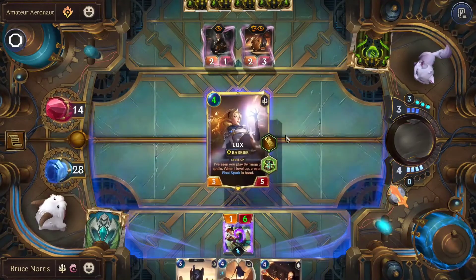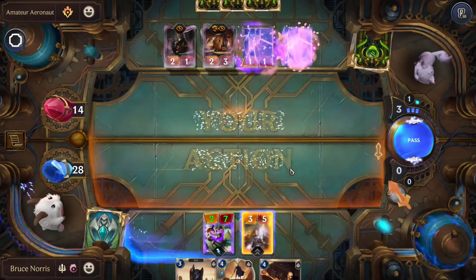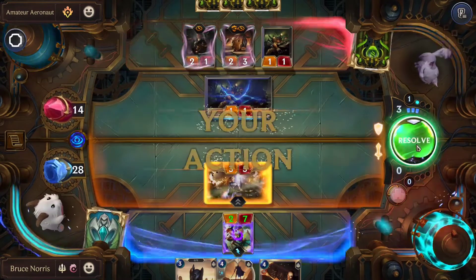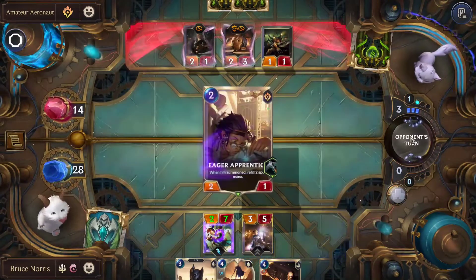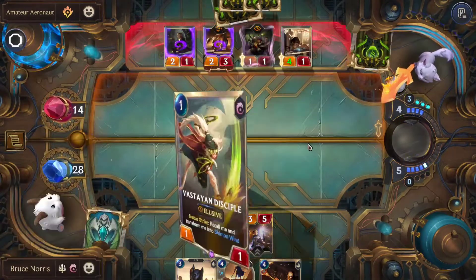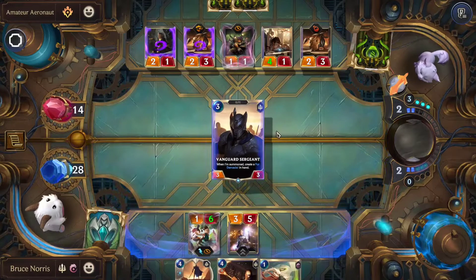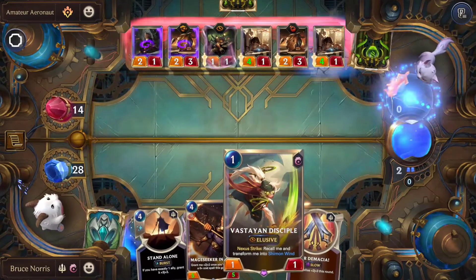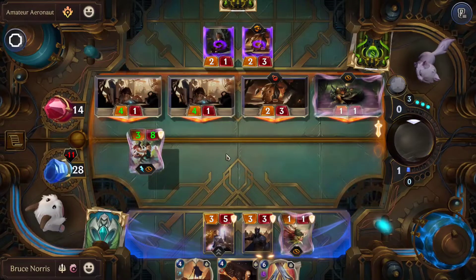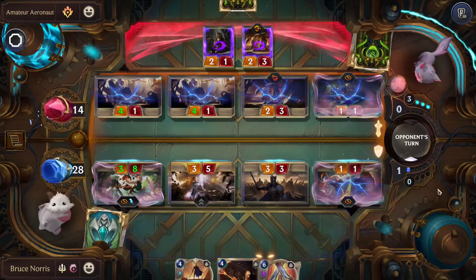We'll be dropping down Lux here. Unfortunately, both their units have Elusive currently, so we'll see how things go — we're pretty destined to take damage. Actually, we had the attack token. We attack with Lux and take one of their Scrap Scuttlers out. We'll be dropping the Vanguard Sergeant and the Vestayan Disciple. We'll be using the Sparring Student to block, and we'll be blocking to clear all of our attacking units.